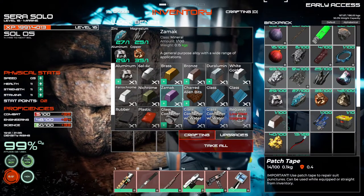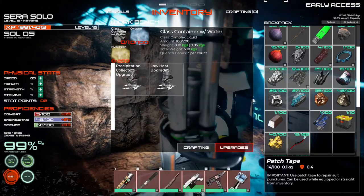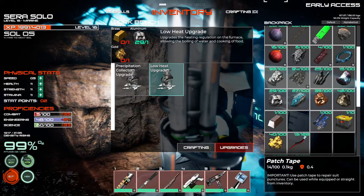I think the titanium is all the way down near mine 1, but I'm going to see if I can find mine 2. We can't do that yet. Let's look at this - some aluminum, a brass, and a gold for the low heat upgrade.